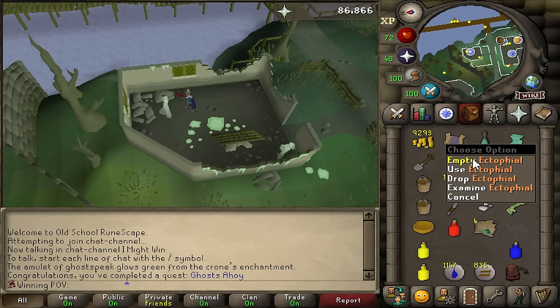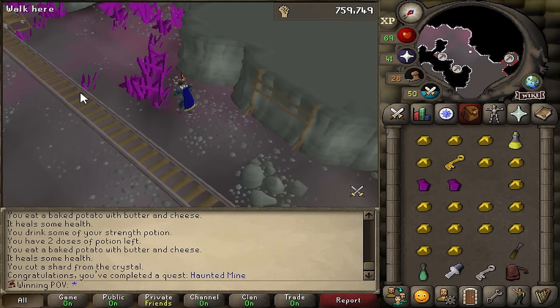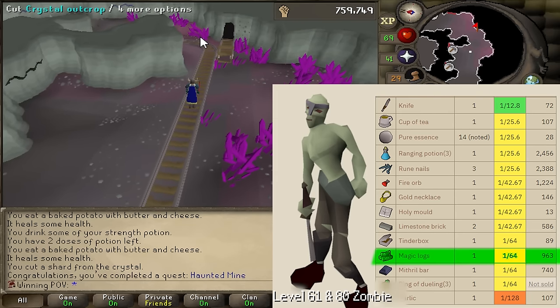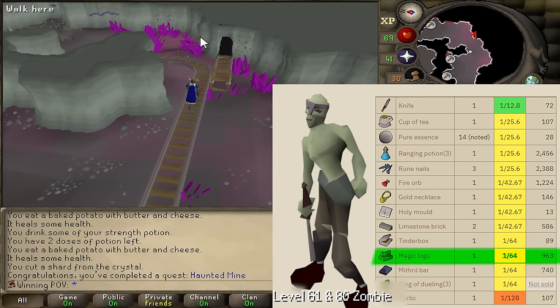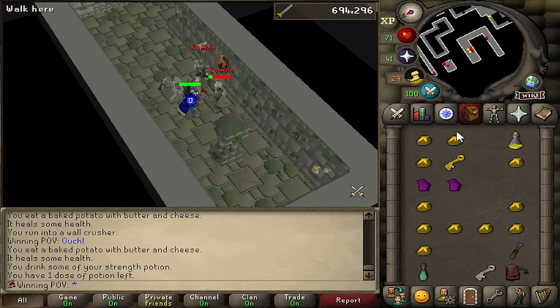That is Ghosts Ahoy — we did that for the Ectophile. That is the Shades of Morton, and that's the Haunted Mine. Now I did this quest so I can access Tarn's Lair, and in Tarn's Lair they have zombies that drop magic logs. I got 11 last episode at Wintertide, but I still need one more. These are the weird little freaks that we're going to be killing until we get ourselves a magic log.